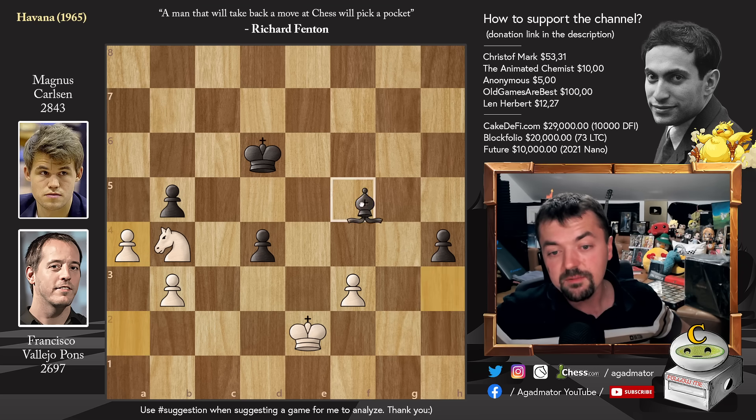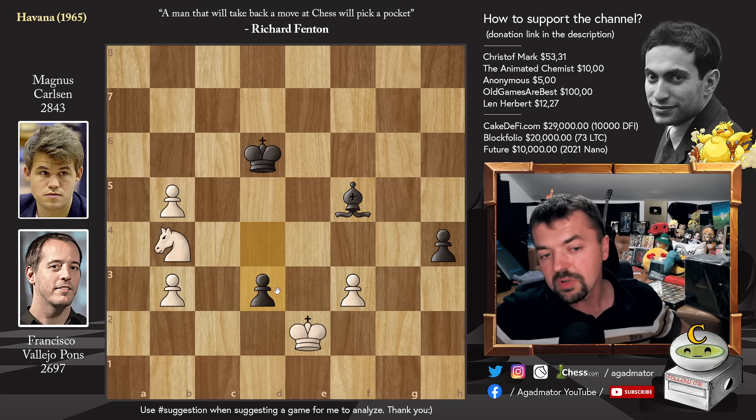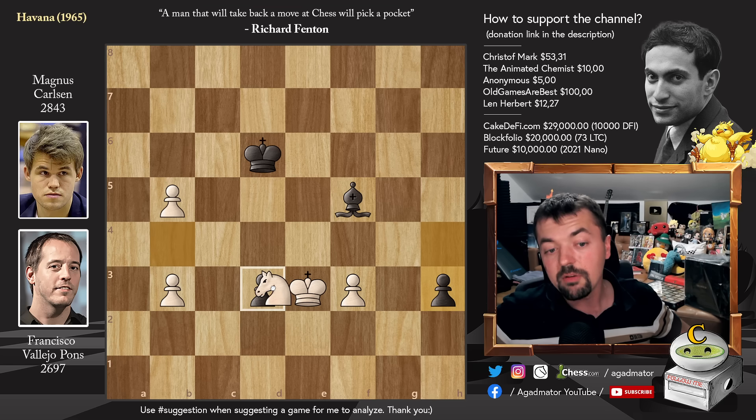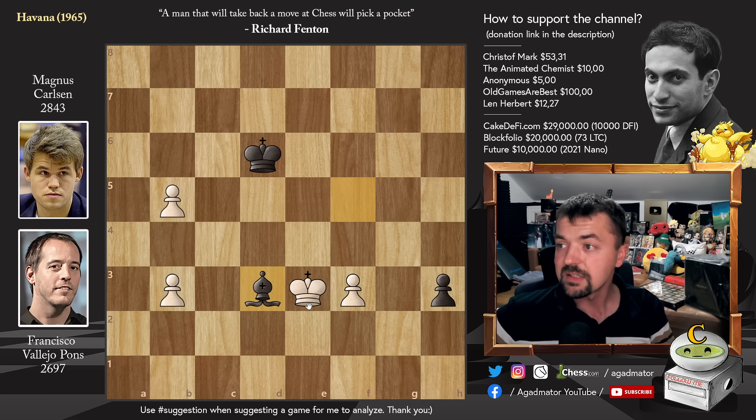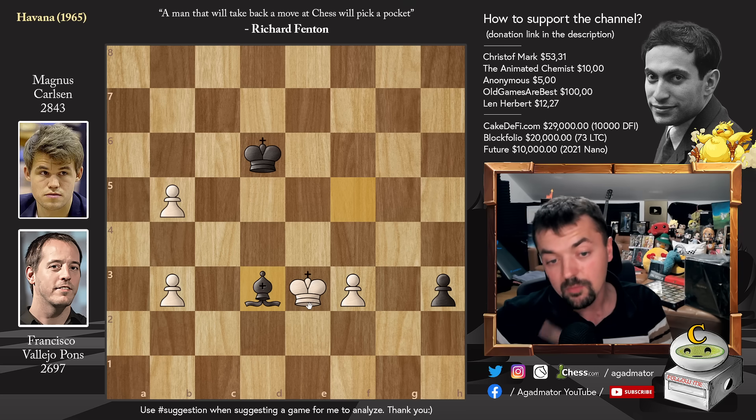A4 was played, Bishop to f5, and now a captures on b5, grabbing the pawn. But now d3 check. You cannot trade because captures, captures, captures — and then the King is too far away to stop the passed h-pawn. So King to e3 was played. We have h3, and now Knight captures on d3. Bishop captures, and on move 41, Francisco Vallejo Pons resigned the game, as there is nothing more to be done here.